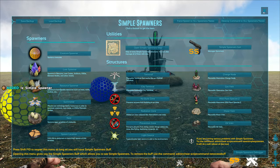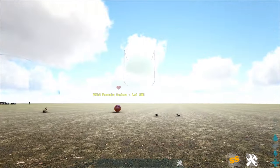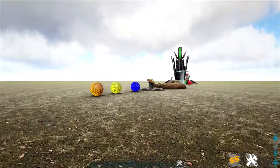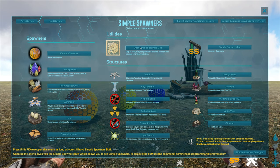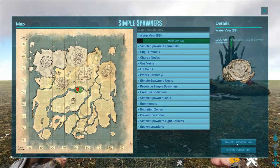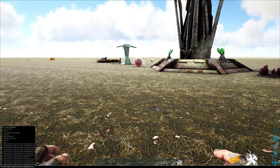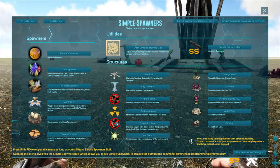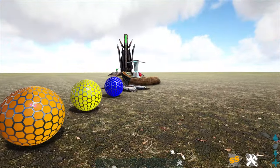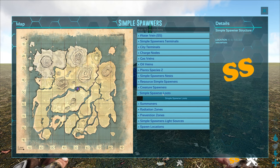The creature spawner can be placed anywhere on a map and set to spawn in a specific area or across an entire server. Sometimes you lose them, so you use 'Open Simple Spawner Map' to see everything you've placed on the current map and teleport to any structure. After teleporting, you may need to run the command again — same thing if you die. Just respawn and re-enter the command to fix simple issues.